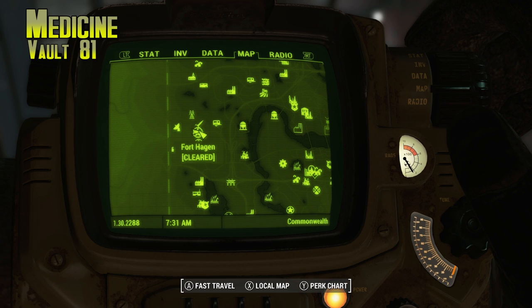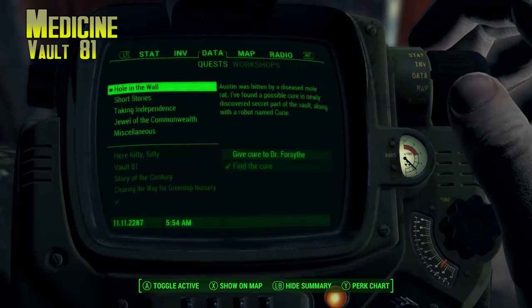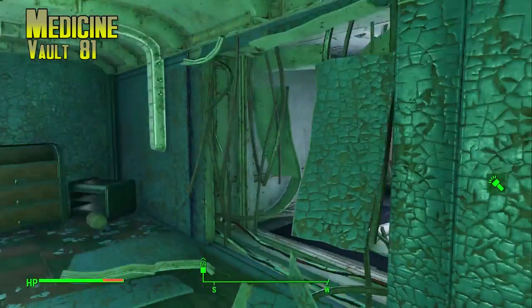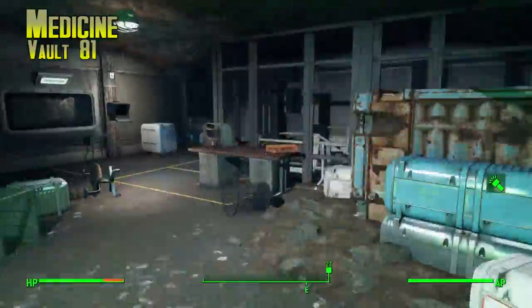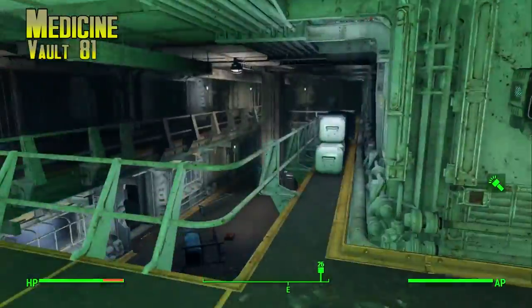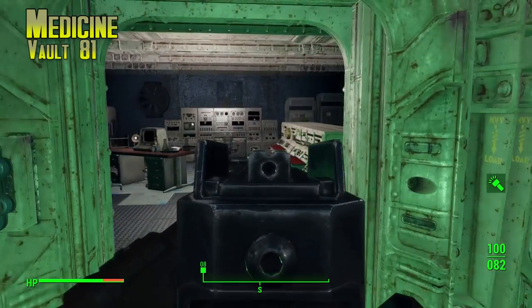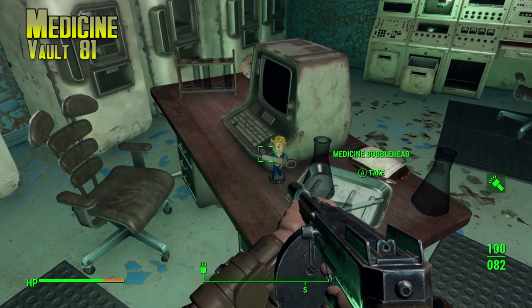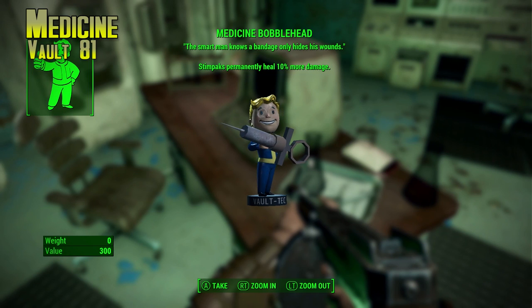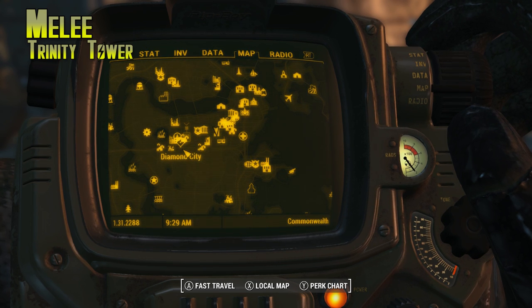Medicine is in Vault 81. You also need the 'Hole in the Wall' mission, which you'll get from the doctor in Vault 81 once you get inside. He'll send you into a secret area of the vault. Go through the entire mission to the very end, where you'll run into a Mr. Handy robot that's a girl with a French accent — her name is Curie, and she can be a companion if you want. In her office, once she unlocks the door, is the Medicine bobblehead. You need a cure from in here too, so you shouldn't be able to mess up that speech check.